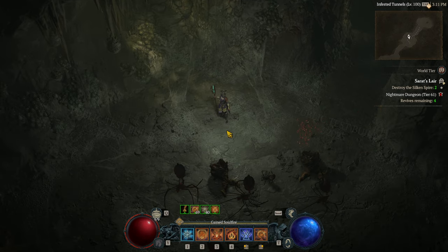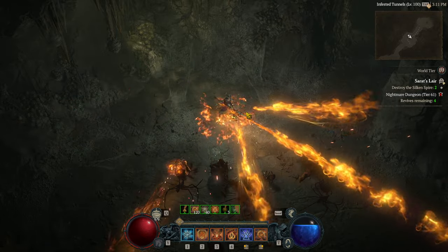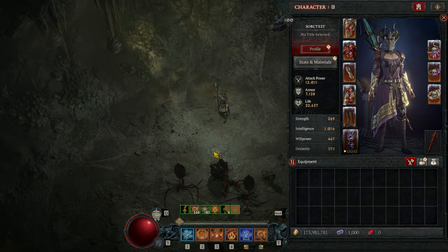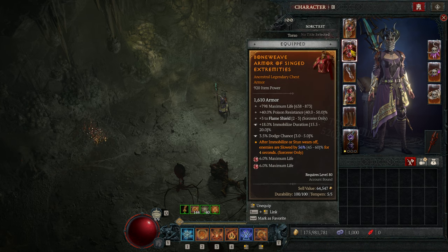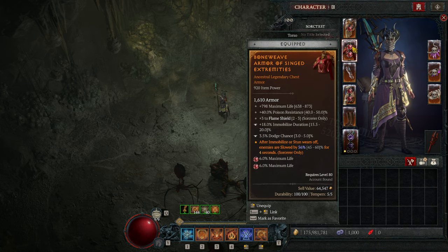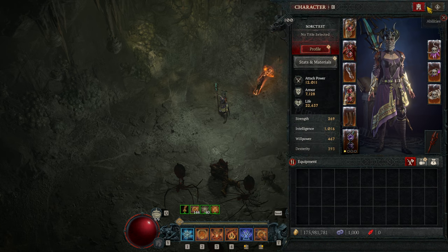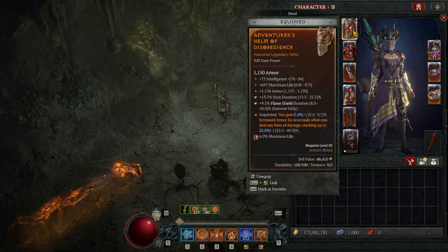I was discovering this Incinerate build for the Sorcerer and I just wanted to share it because I find it very, very amazing — especially since you now have these three Flamethrowers, like three times Incinerate. But let's get right into the build. It's not optimized because I don't have the materials right now on the test realm to masterwork or temper everything to the correct stats. So take this with a grain of salt. In general, it is about the legendary aspects, some paragons, and the playstyle itself, which is very, very satisfying.